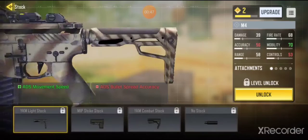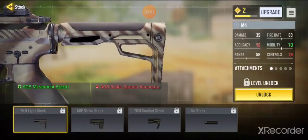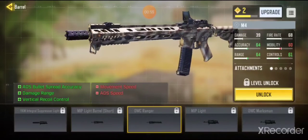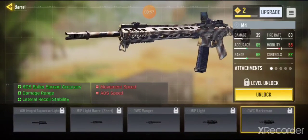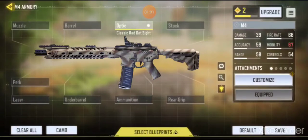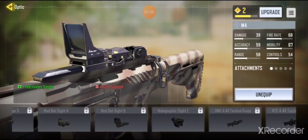Here you can customize stock type, you can customize scopes, suppressors or barrels. You can put sniper, short range, medium range — all that. And there are 17 different scopes for this weapon.